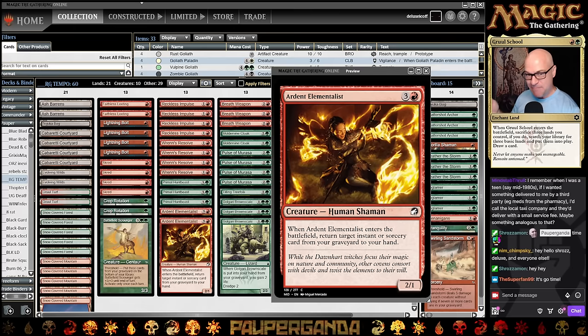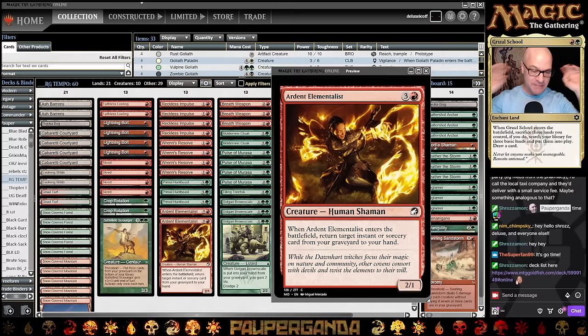About six of you have been asking for this list for a few months now, and I had to dust it off and redo it, start from scratch. I wouldn't call this a tier list — it's very slow and prodding, but it can kind of do everything. I call it RG Tempo. It used to be based on Shroud creatures, then we went to Hexproof.